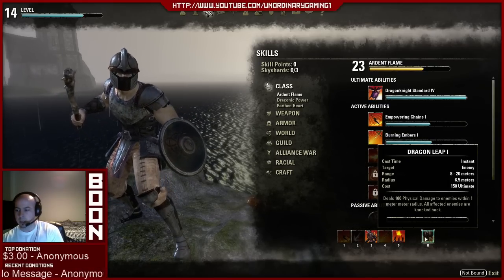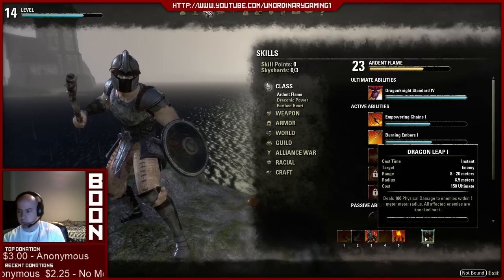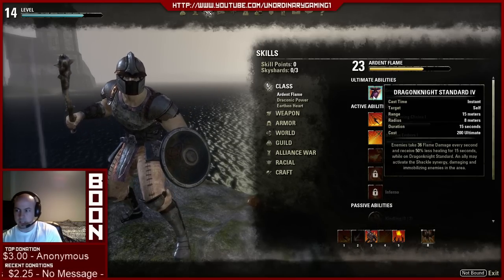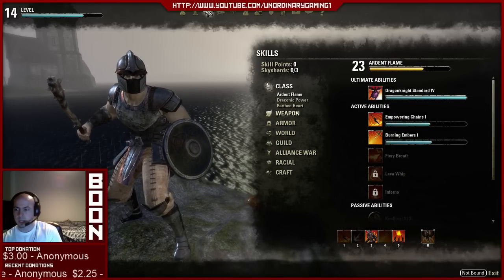Dragon Leap helps CC a little bit as well, and you can also jump to a group member that's in trouble. The Dragon Knight Standard is a really good alternative — it increases damage so much and it kills bosses fast.